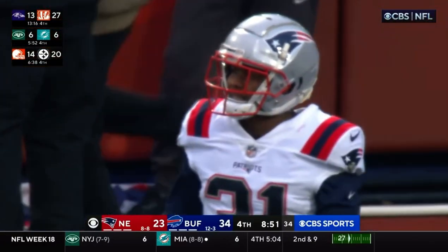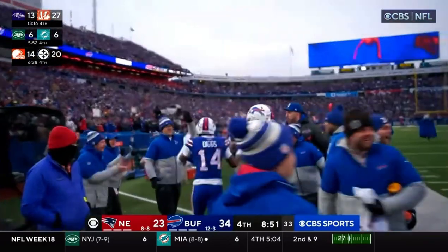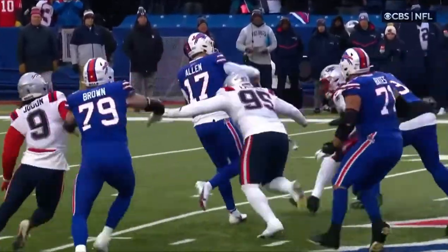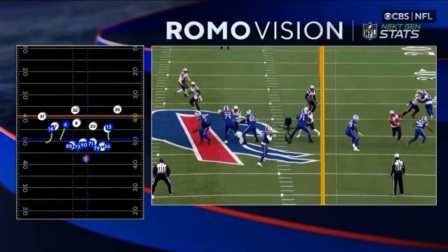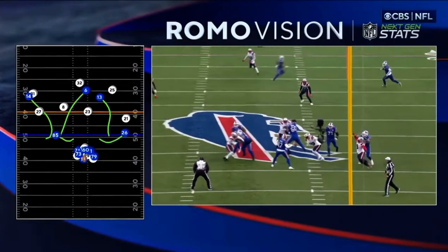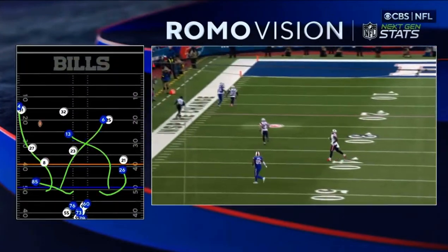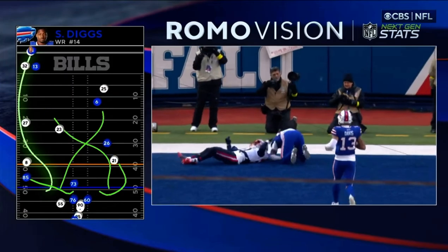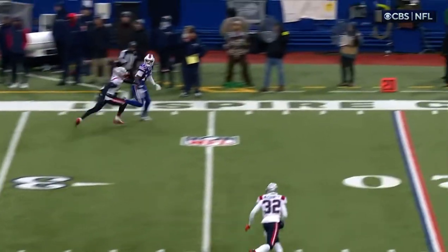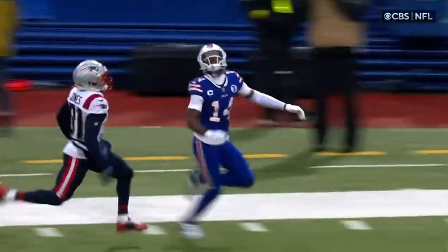Josh Allen — from the 40-41, flat-footed, getting hit — into the end zone on a double move by Diggs, under pressure, with the two seed on the line. Lands it and hits it in the bread basket. Unbelievable. And Diggs to just turn the barn burner on the Jets.